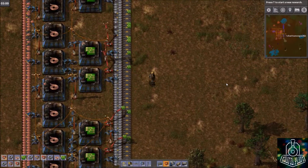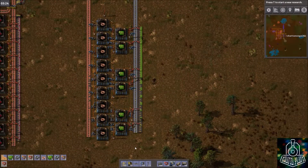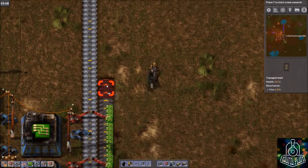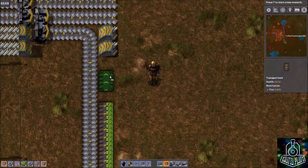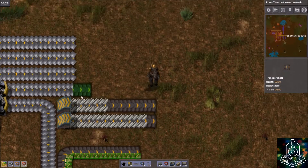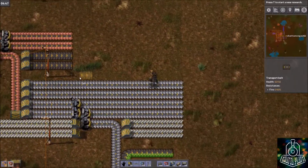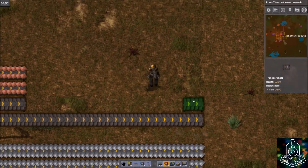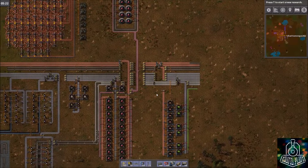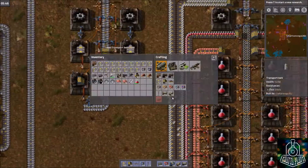We should be good to go, and as you can see green circuits are just starting to crank out, but they're only on one side of the belt so we're going to be mirroring this as well — I'll do that off camera a little bit later. Green circuits are now technically on our main bus. I'm missing copper — yes, a lot of belts. I'm actually going to need to grab some more belts; let's just go grab 800 of them.